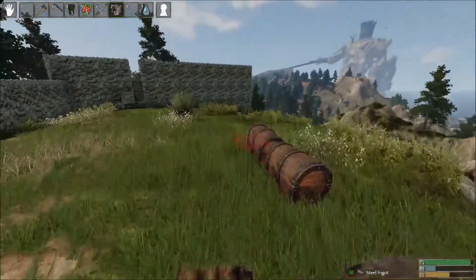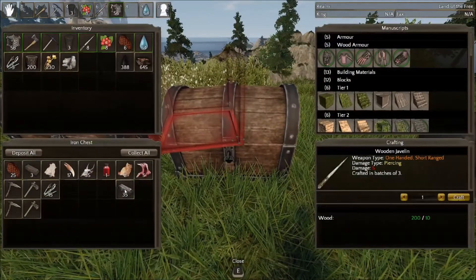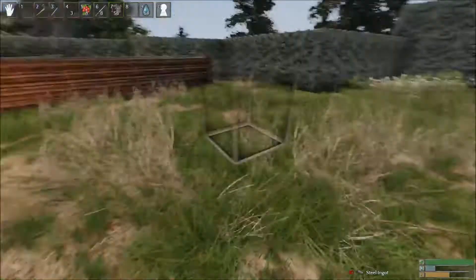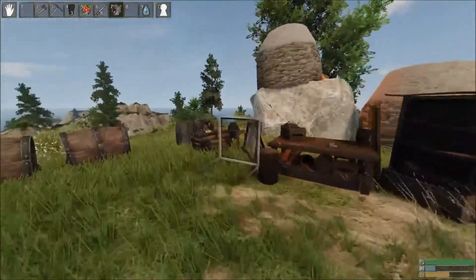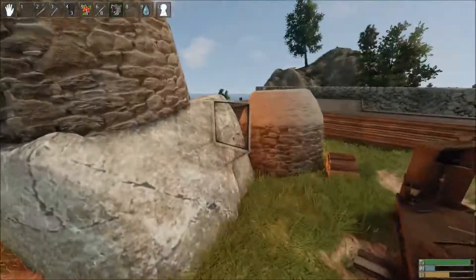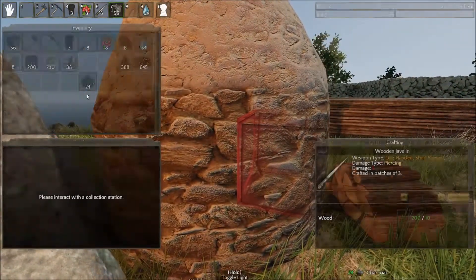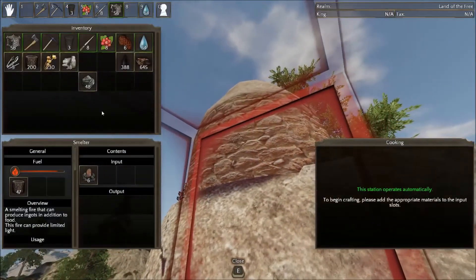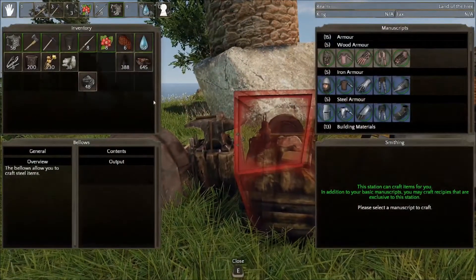We're at 35 steel, we need 60, so it's gonna be a while. It's going to be a little bit of time. Fortunately I think we still have enough stuff that we can do that — we just need more charcoal for that to actually work out. Let me gather up the charcoal. Even with the two burning, it's slow going, ladies and gentlemen.